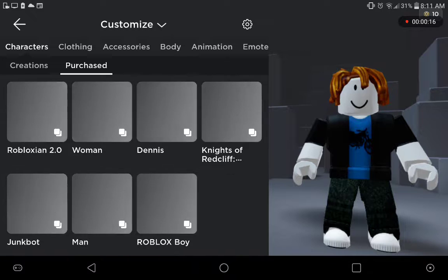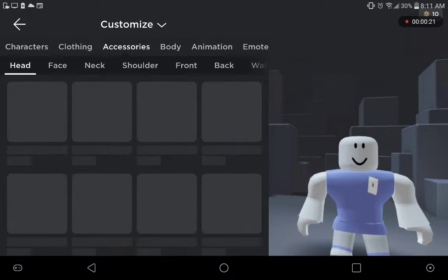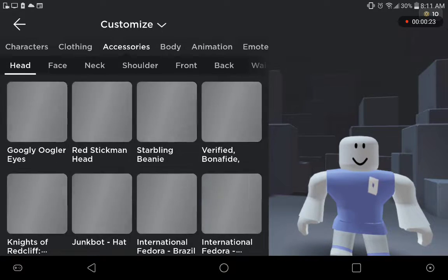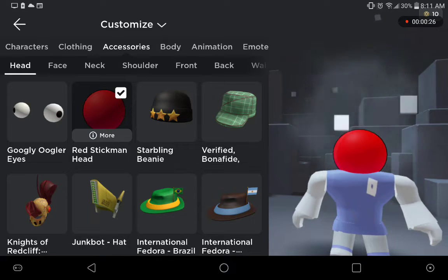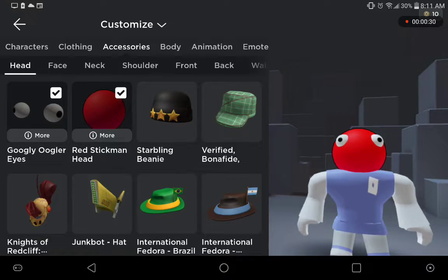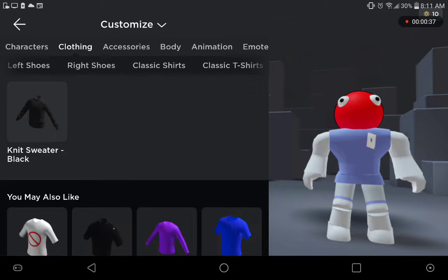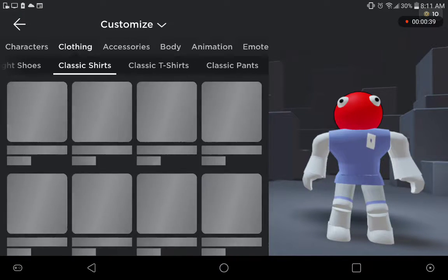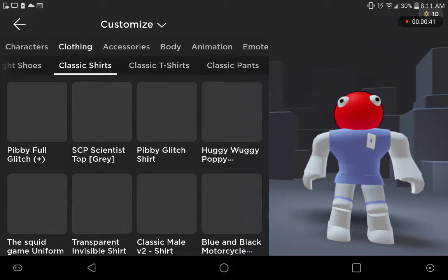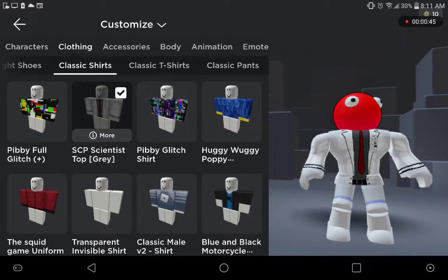So, let me put on the Roblox M2.0 character, then go to accessories, put the Red Stickman head on, then the Googly Oogler eyes, then clothing, classic shirts, SCP Scientist top gray.